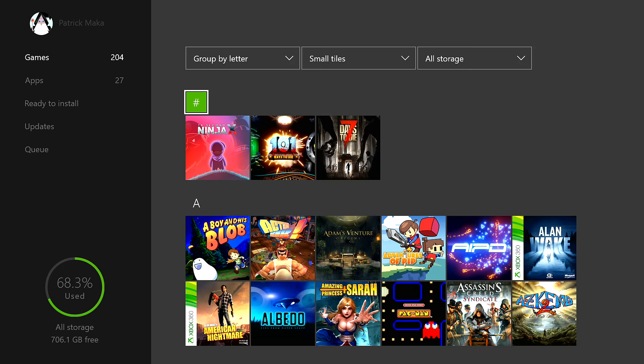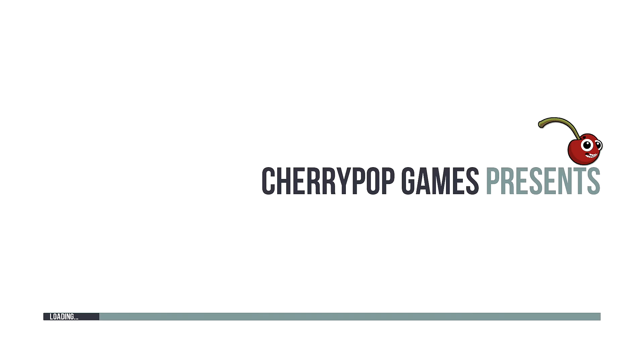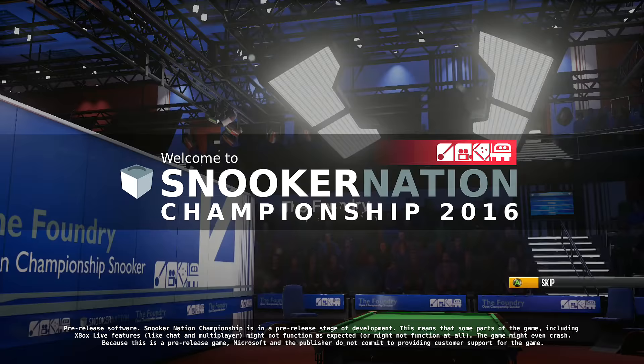Hey guys, Macca here. I get a ton of messages from you guys asking me what are the easiest games that are free that I can get gamerscore in. And honestly, there's not that many good ones. But I recently stumbled across Snooker Nation Championship, in which you can use a one hour free trial to get 550 gamerscore in 15 minutes. If you're really good and quick, you can probably manage to get a total of 650 within that first one hour trial, and the game only costs $5.99 if you decide to buy the full version to try to get the full gamerscore.